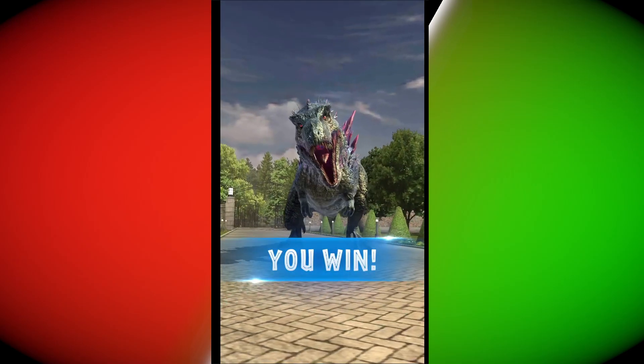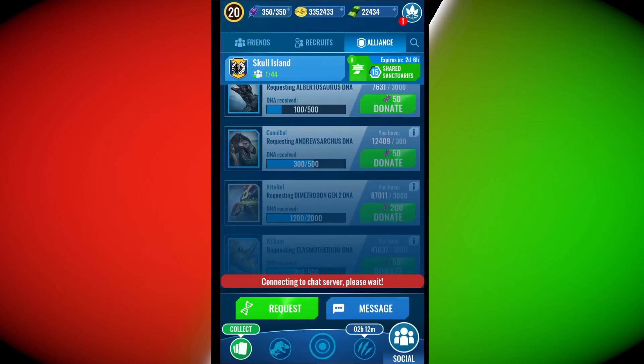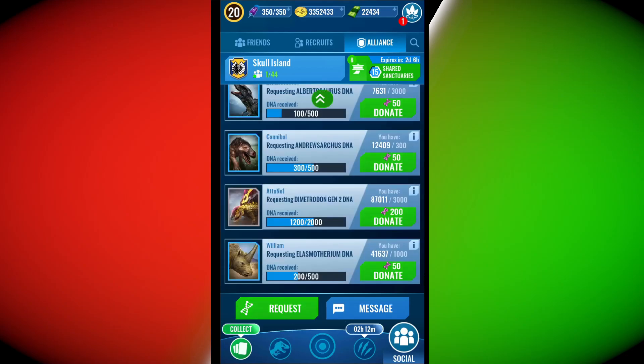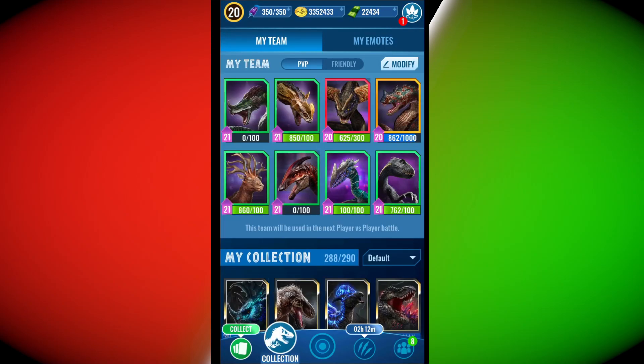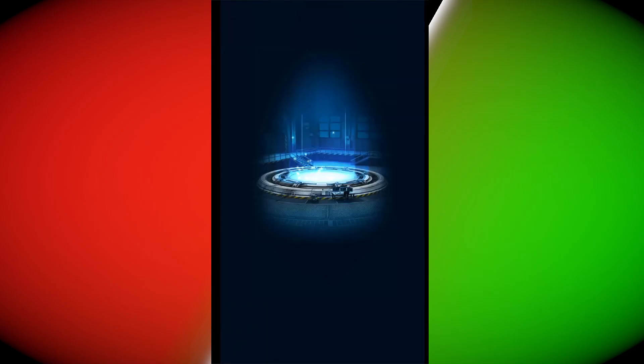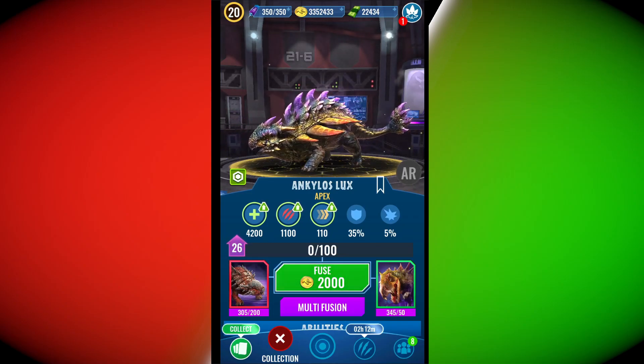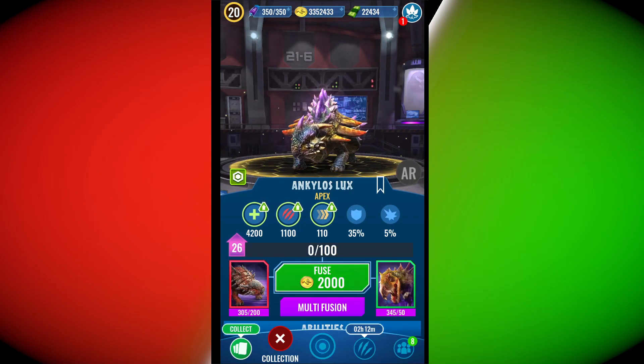Ankylos Rex is definitely really strong, but if you have something like a Thor, Mortem Rex, or Grappolyth — which is the best counter — Ankylos Rex will get killed. All in all, it's a really decent dinosaur. I can't wait to use it in PvP once I reach level 26+ dinosaurs. He's definitely a really powerful dinosaur — not OP, but powerful. There is a difference. I hope you guys enjoyed this little review of Ankylos Rex. Hope you have a great day, see you next time.